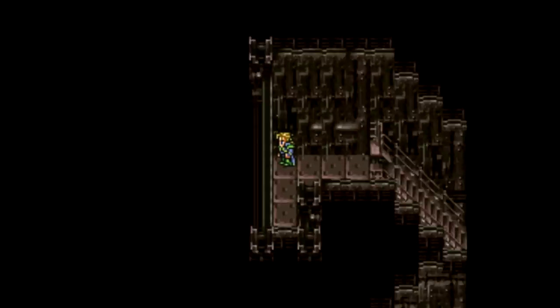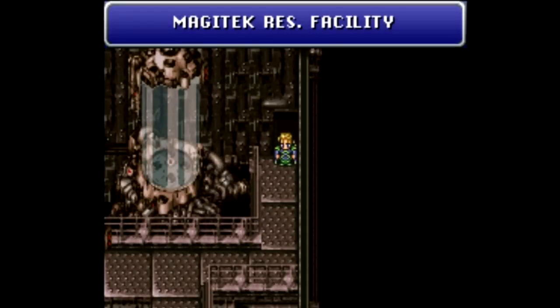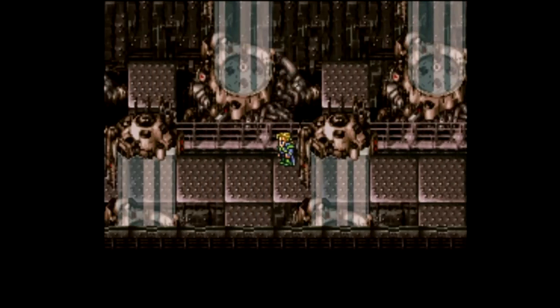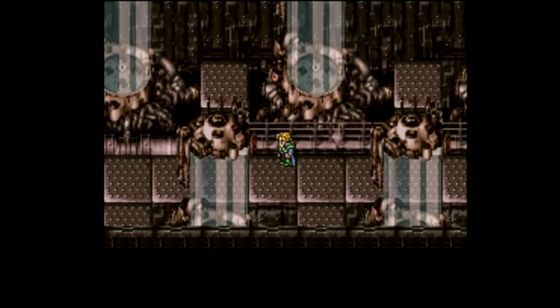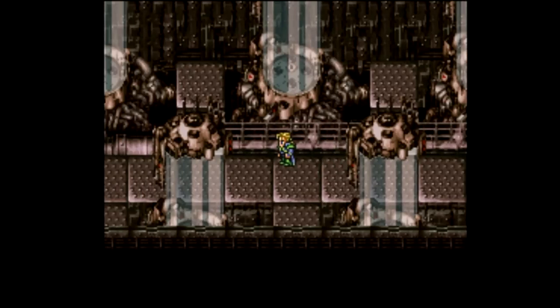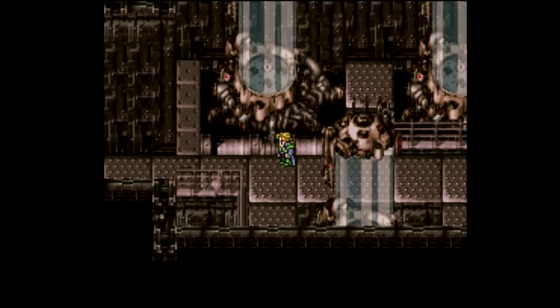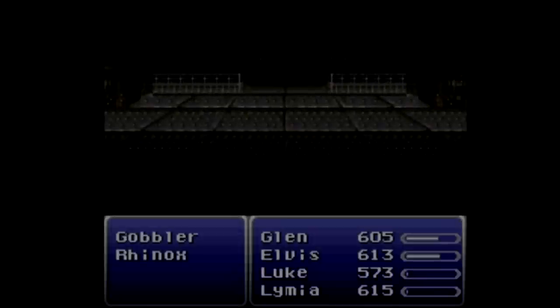Let's continue going up the stairs and head out the top — we have made it to the Magitek Research Facility, near the glass tubes that Ifrit was talking about. I believe all the espers we've encountered thus far, except for Rama of course, are supposed to be represented here in the glass tubes: Ifrit, Shiva, Kirin, Stray, and Siren — well remembered, all five. Since they were cast out, that's why these tubes are empty.